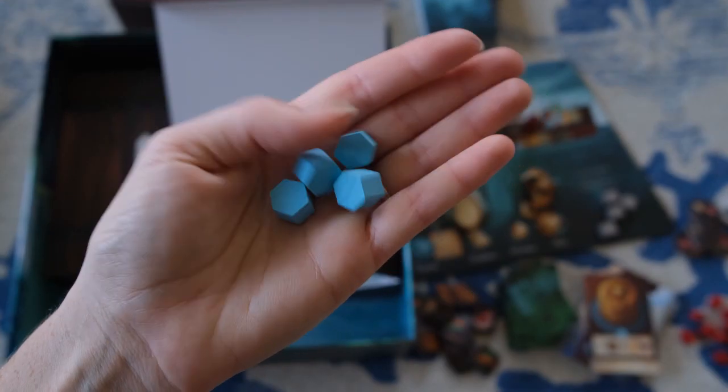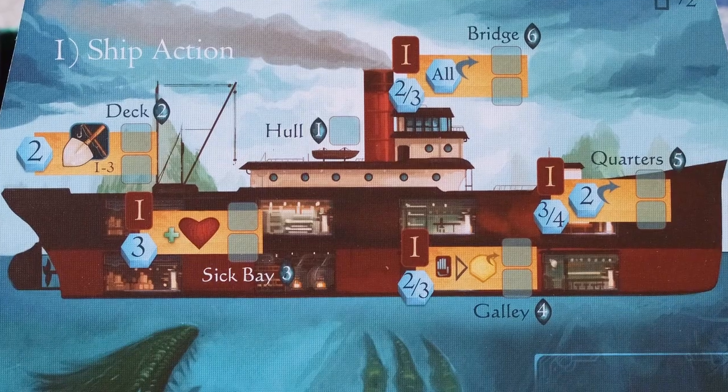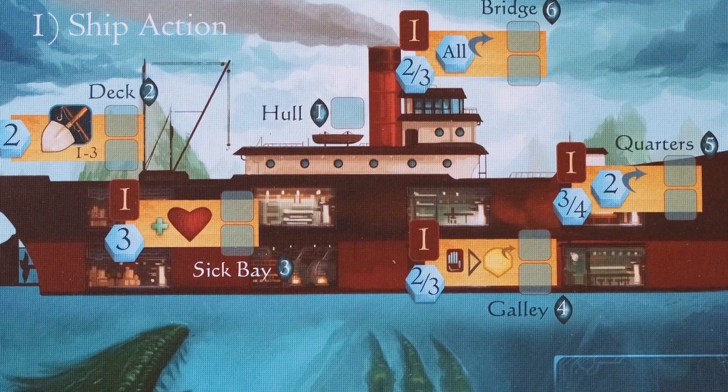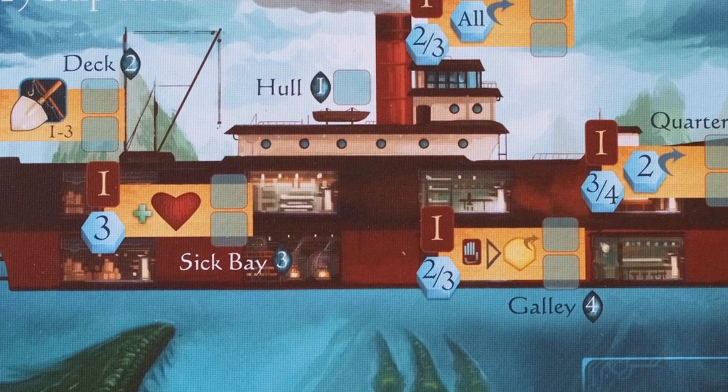When you encounter events or encounters in the adventure book, some things that you will need are command tokens — the little blue tokens that allow you to make actions and make different characters do things. Your fellow teammates can actually use command tokens on your turn to help you in an event if needed. Command tokens are extremely important, and you're constantly getting those in the ship action, but you're also having to spend an action to return them to the ship so that you can use them again.